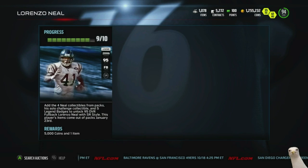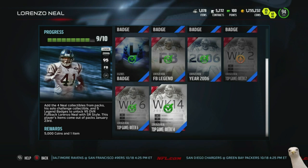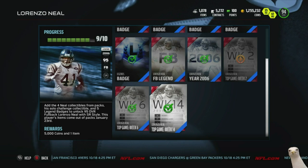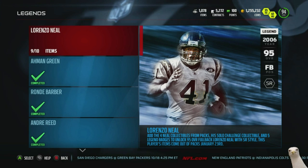Today we are about to unlock Lorenzo Neal fullback for the Chargers. We got him extremely cheap due to the fact that we only had to buy one collectible — three collectibles were given to us because they were sniped by somebody who was watching the stream, and I haven't taken any donations all year.